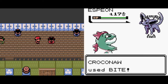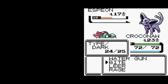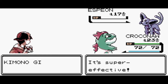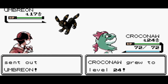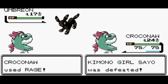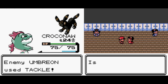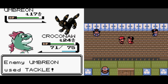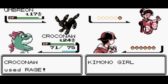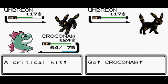Especially since you can catch the mascot legendaries in all three games — all three mascot legendaries in all three games. So fight strats on Espeon and Rage strats on Umbreon, Vaporeon, and Jolteon. Jolteon we fight last to give Croconaw the best chances to succeed, because if you're not careful, Jolteon will kill you.